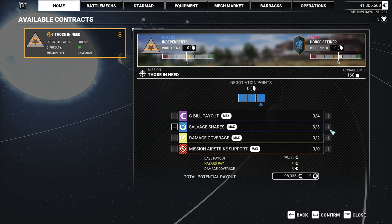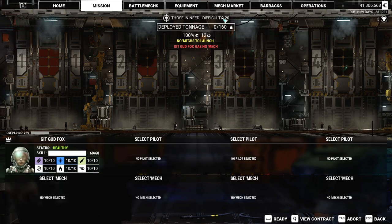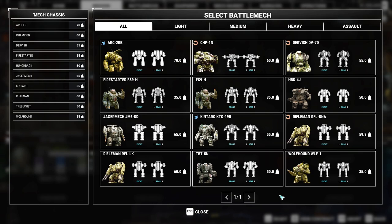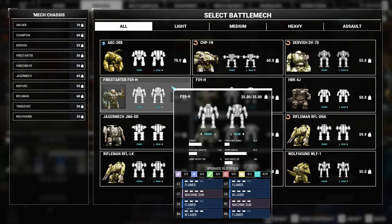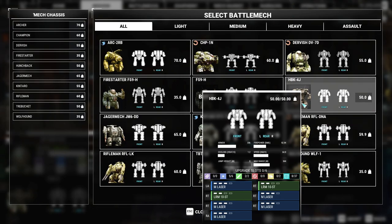How many shares do I get? What does it mean - how much do I get? I don't know what it means. Potential payout - okay, I'll do it. Unfortunately I have a bunch of smaller mechs. I could use the Firestarter - this is my Firestarter that is designed to work with a missile company. I don't know if we'll be able to fit everybody in.